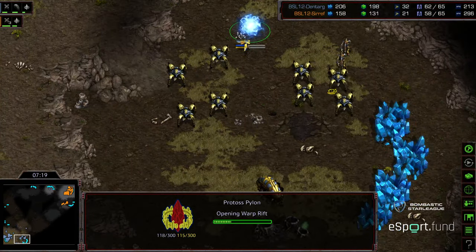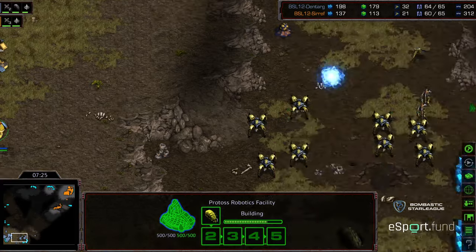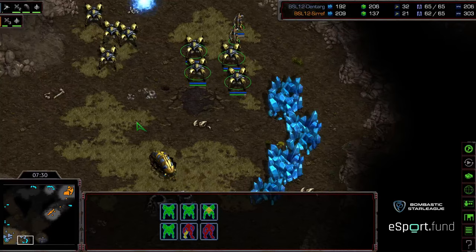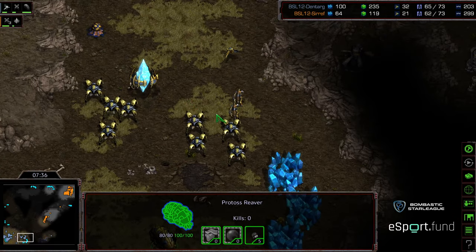Dentarg sitting at the natural expansion, grabbing that pylon. You can see that Reaver just kind of plopped down. He is saving minerals currently after the second Reaver to go ahead and grab his natural expansion, but here's the army peeling forward. The Reaver needs to be in position to actually get the shots off, but at the same time it needs to not be so far forward that it can be picked off by Dragoons getting a little bit too aggressive.